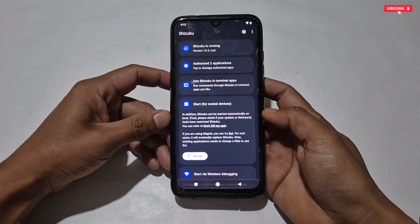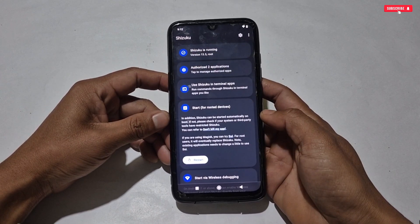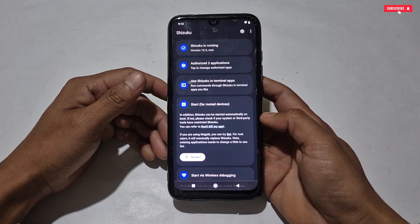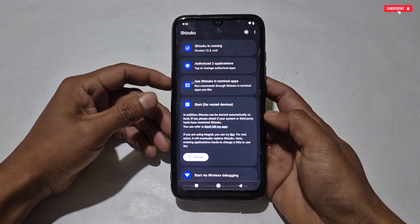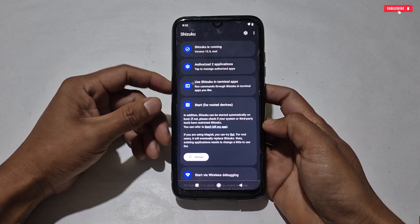If you don't know how to set it up, you can watch tutorials on YouTube. If your phone doesn't support wireless debugging, you can also use the Shizuku app with an extra phone and an OTG cable. I've already made a video on this topic — the link is in the description box.